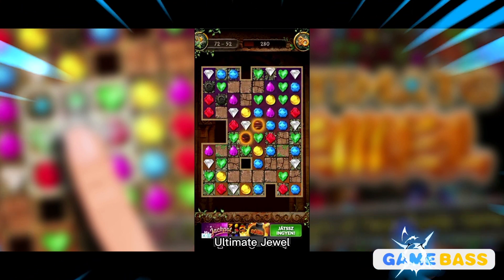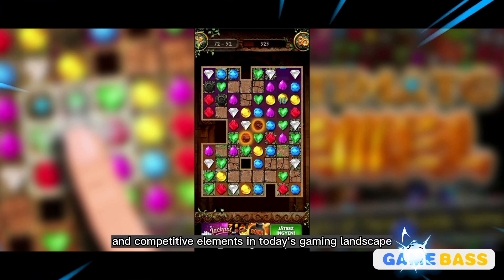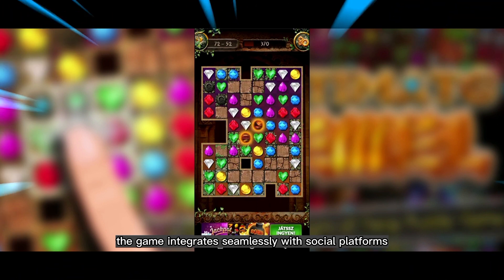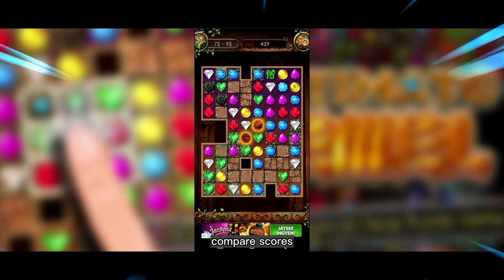Furthermore, Ultimate Jewel understands the importance of social and competitive elements in today's gaming landscape. The game integrates seamlessly with social platforms, allowing you to connect with friends and compare scores.